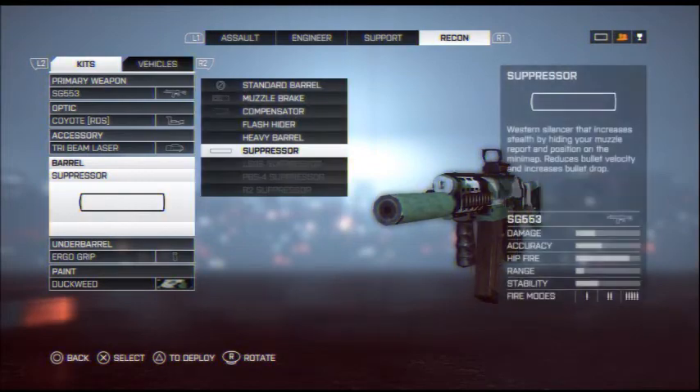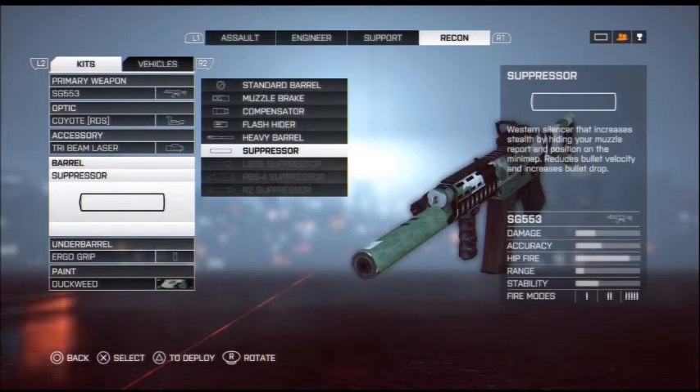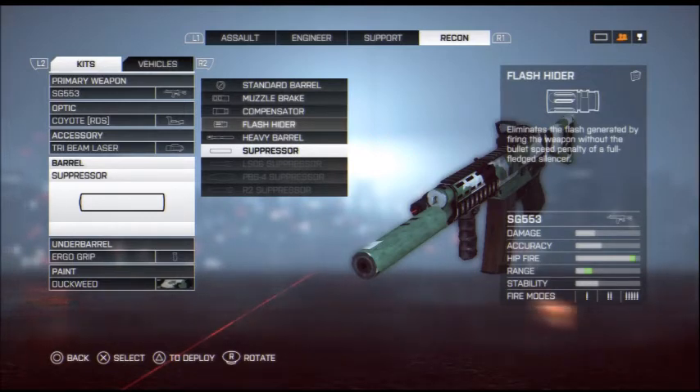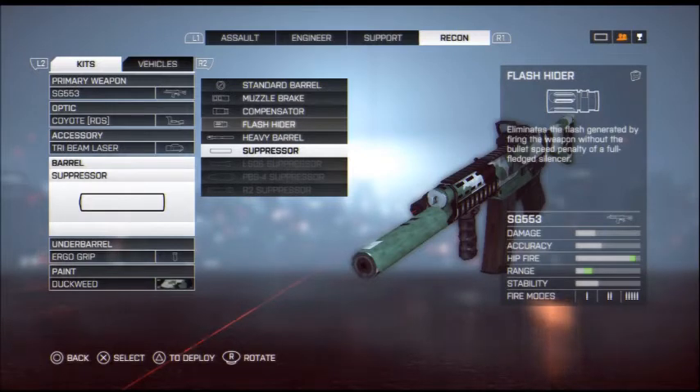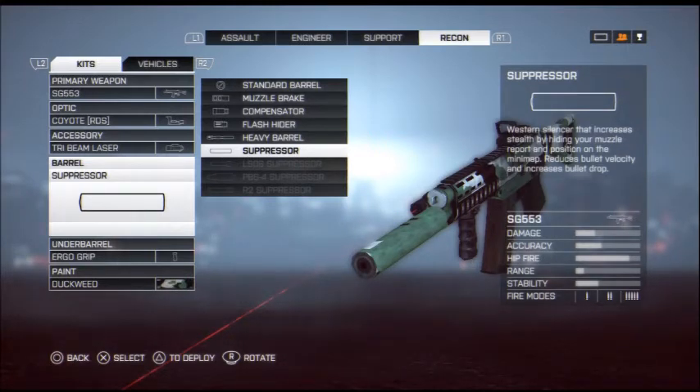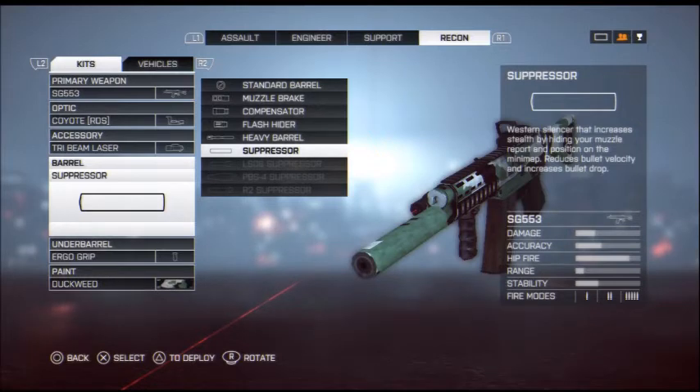For the barrel, you're going to have the Suppressor. Before I used to have the Flash Hider, which increases hip-fire range and reduces flash to a minimum so you can see downfield clearly. But I switched over to the Suppressor and people did not know where I was coming from — I was sneaking around the map, taking out enemies right next to their teammates. They were trying to figure out where I was shooting from. It's pretty convincing that the Suppressor is very good in this game.